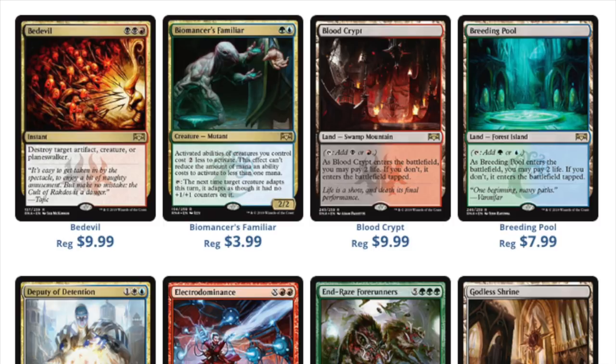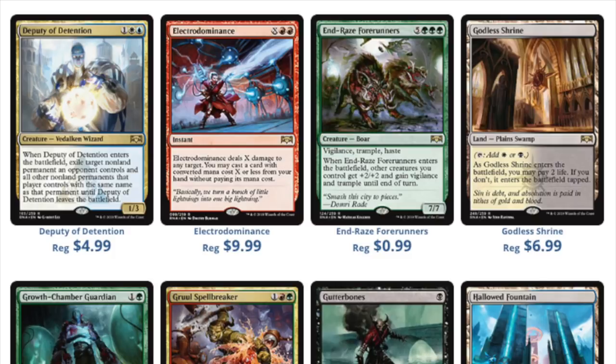A lot of the cards that I've said in the past were very strong — I totally avoid speculating on multicolor cards now. Lotleth Troll was probably the last one I said would be an interesting buy, and in my view the power level was very good, but Golgari was not a great deck at the time. So it wasn't going to go to Modern; it would just be Standard at most. And if it wasn't going to be good in Standard because no one wanted to play Golgari, then you're stuck.